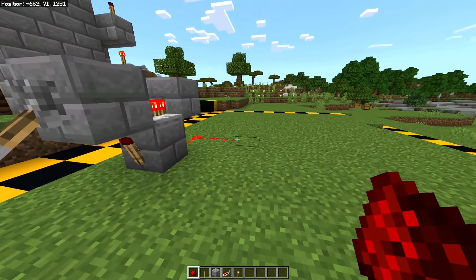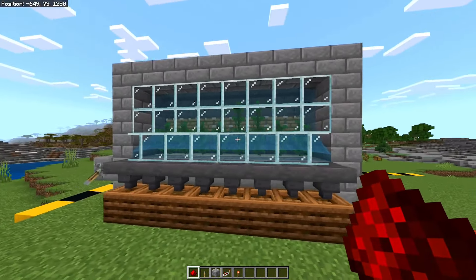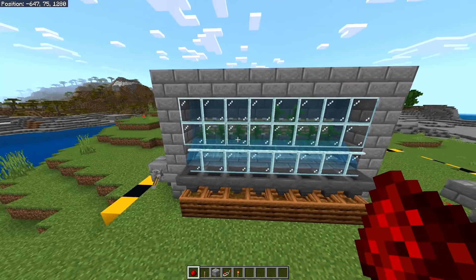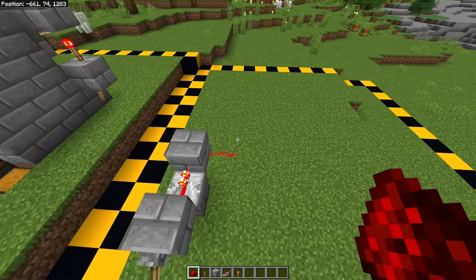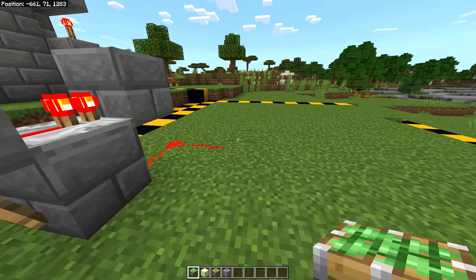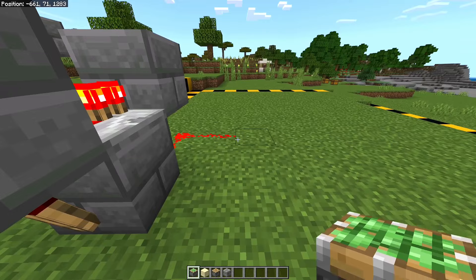At this point you can decide how many kelp cells you want to build. As you can see, this design has eight cells, and I'm now going to show you how to build one cell of this farm.